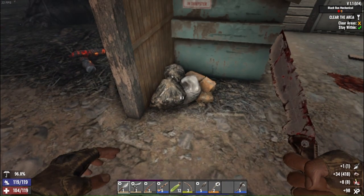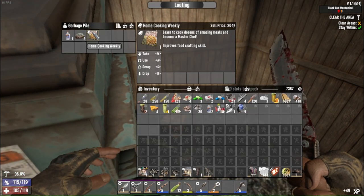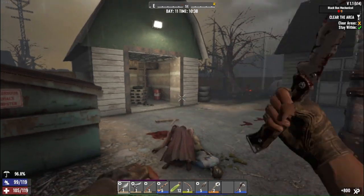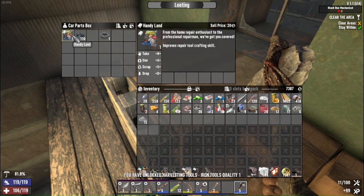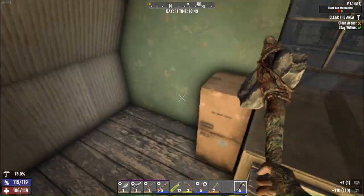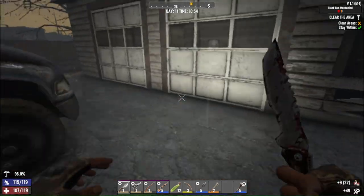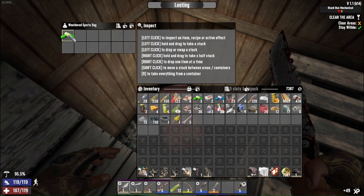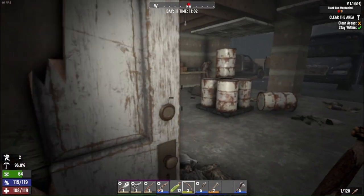Let's wake these guys up — there's machete parts. Iron tools quality one, but I just made those. And now a claw hammer quality five — that is awesome! And a wheel, which is awesome. I might be able to put a bike together before I know it. Let's take some plastic parts. I missed that the first time around — vitamin, nice. Let me try to get a sneak shot.